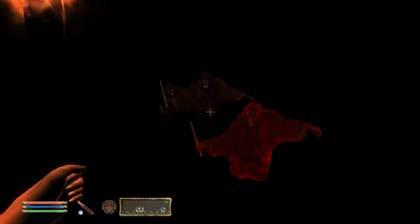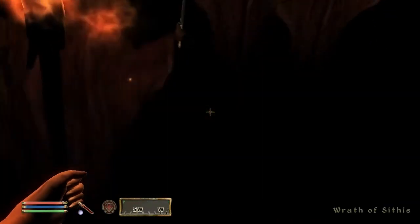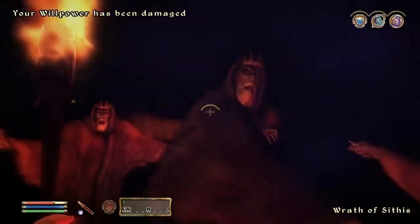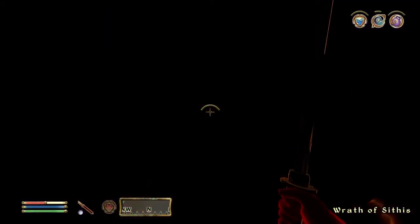C.O.C. Dark Brotherhood Holding Pen. The Elder Scrolls Wiki assured me that Lucian Lachance, the man who provides you with the Dark Brotherhood quest, should be held in this cell, but I couldn't find him. C.O.C. Dark Wrath Holding Pen. This cell holds the Wrath of Sithis enemies. I think these might be summoned by enemy necromancers, but it has been a very long time since I played Oblivion through, so I could be very wrong. They attack if you approach them, so they're clearly flagged as hostile.